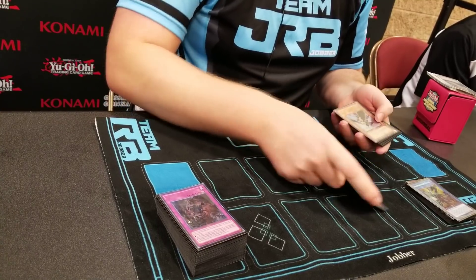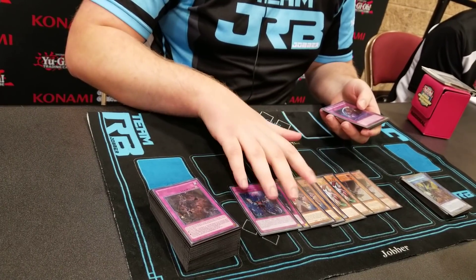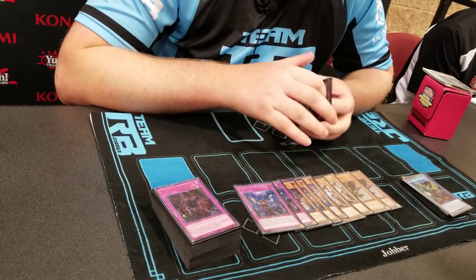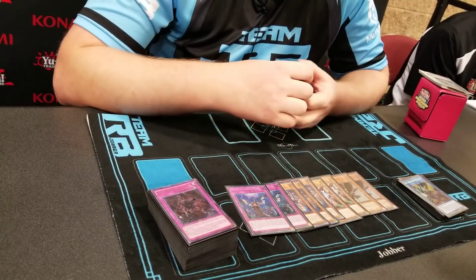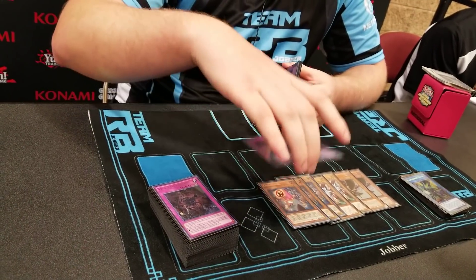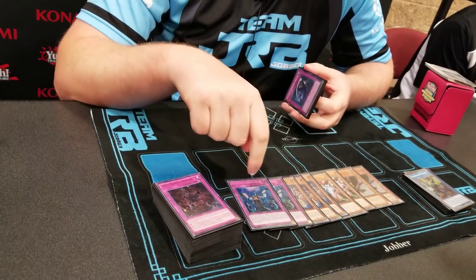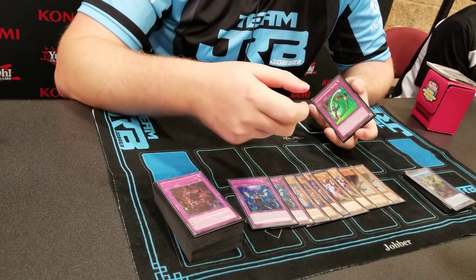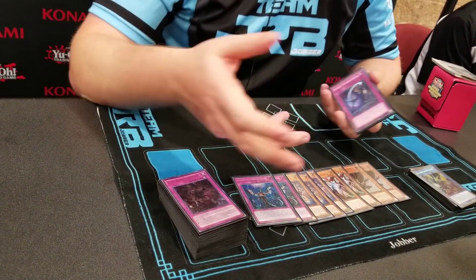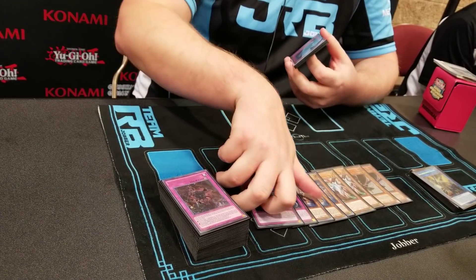The side deck: two Crow, two Ogre, three Gnome, two Impermanence — a bunch of hand traps, all to counter the Lunalite Orcus deck. Would have been nice to draw some in top 8 but unfortunately not. This is all to make sure I don't get hit with Imperial Order or Eradicator while they make the full board. Impermanence and Gnome are by far the best. I only sided nine cards total, and Gnome was the only one so impactful it was worth playing three — the rest are just kind of average.